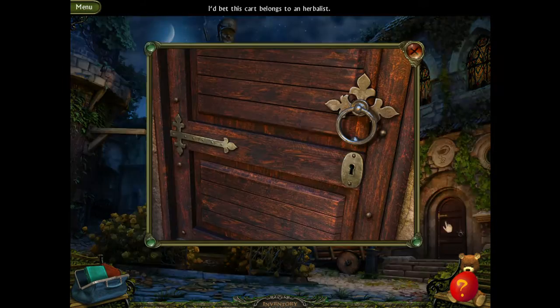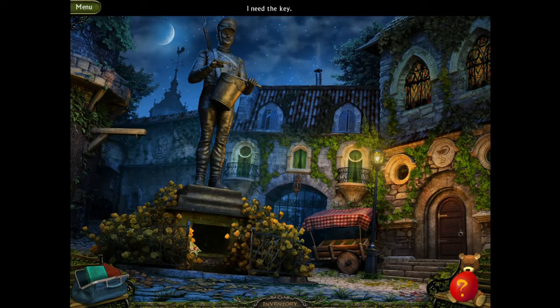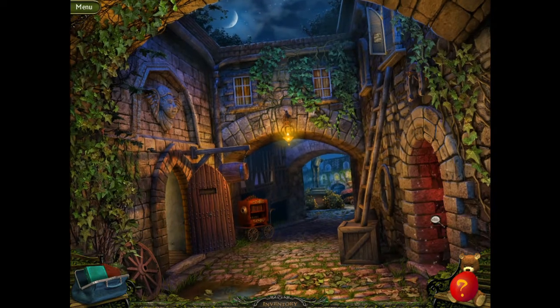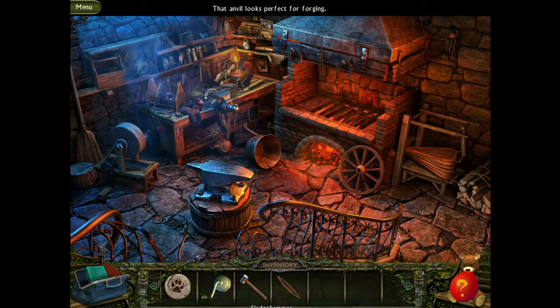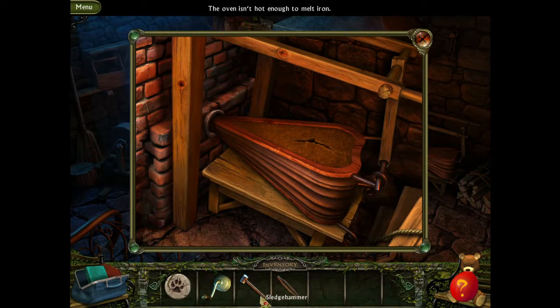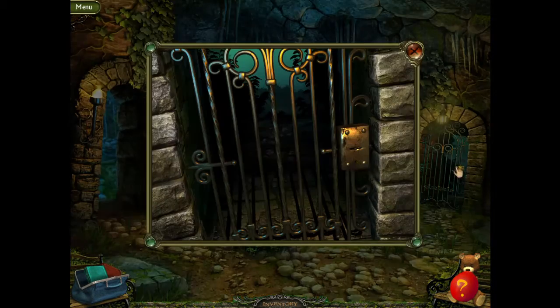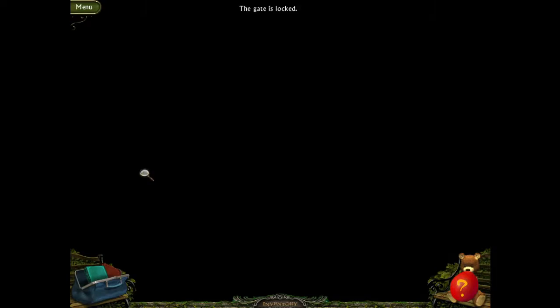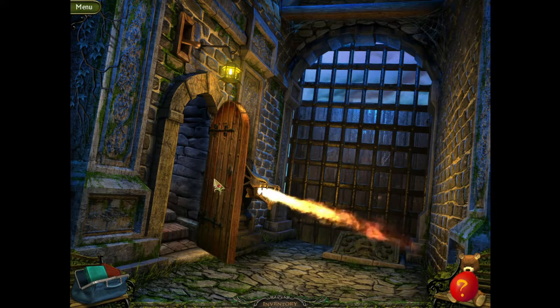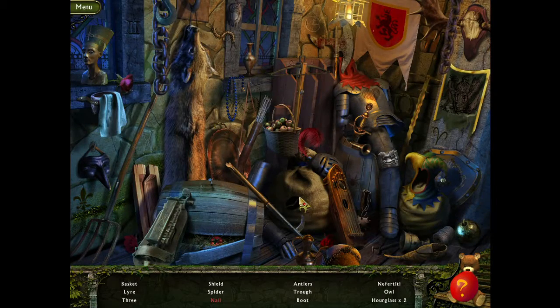It says it belongs to our herbalist, but I don't know how that relates to our story. Let's see where we need a key for that. There's a hole there — I don't have anything to fix that. That gate's locked. Just need to get past that guy. Here we go, one scene after the other.